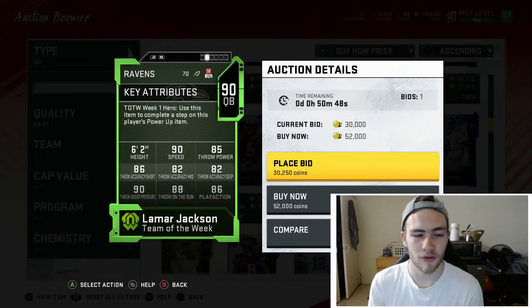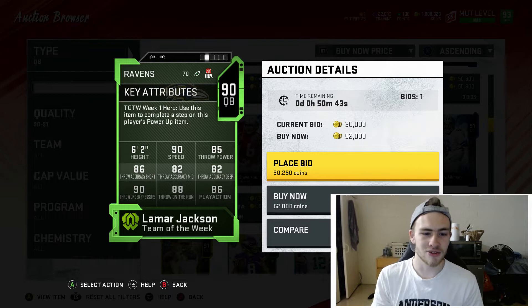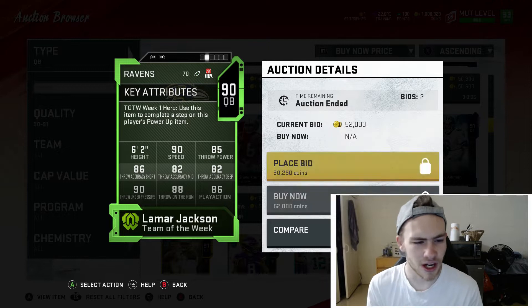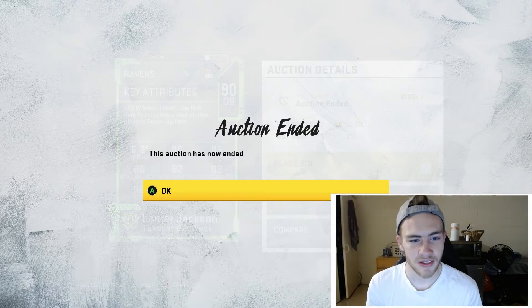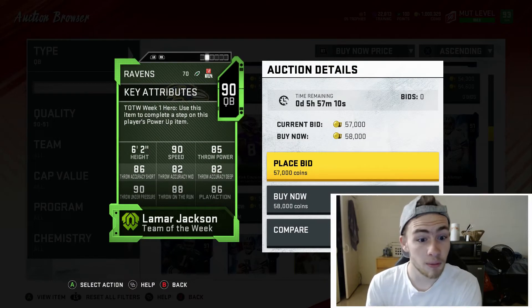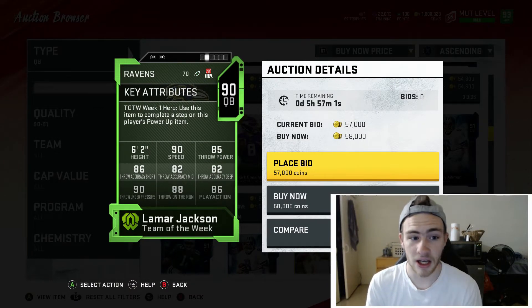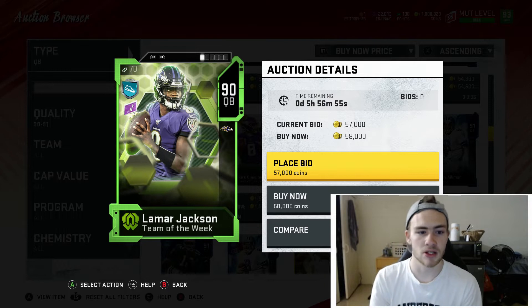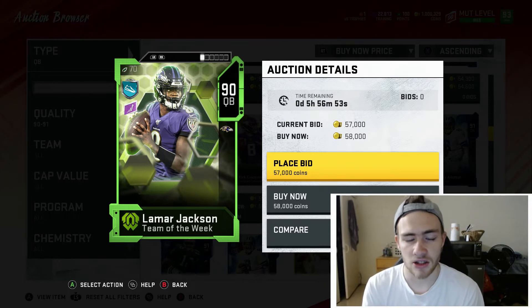If you like to run the ball with your quarterback, Lamar Jackson is the obvious choice: 90 speed, 85 throw power, 86 short, 82 mid, 82 deep, 88 throw on the run. He is going to miss throws every now and again, but with 90 speed he can get out of the pocket and do a lot. He gets Escape Artist and you can use his legs a lot.